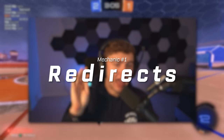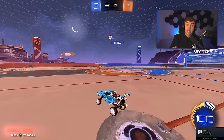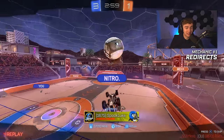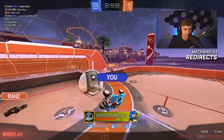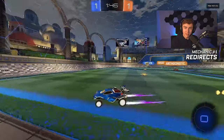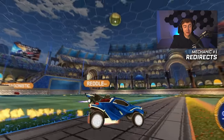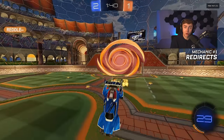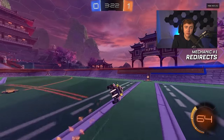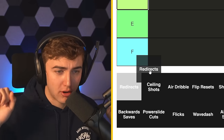Jumping into the tier list, I have a list of over 20 mechanics, and I know I'm going to have some hot takes. Number one: redirects. Redirects are by far absolutely F tier for improvement. We're talking about the average player going from 0 to GC. Redirects are a waste of time. The amount of people I see practicing redirects in training packs and free play, thinking these situations are going to come up in game — they just don't come up. And even if they do, the reason they're coming up is probably because you're out of position in the first place. At the higher ranks, redirects do start to become more relevant, but at the low ranks, you should just be behind your teammate at all times. Do not train redirects — absolutely F tier.